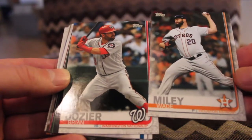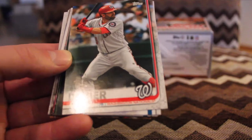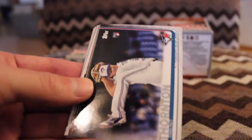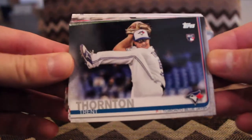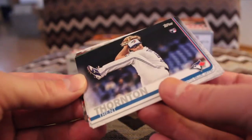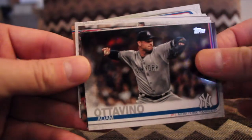Already out of the first four cards we have two World Series participants. I like the Astros a lot so it's hard not to root for them, plus I will be in Austin, Texas for the duration of the World Series — flying down tomorrow, not for that, for work. Trent Thornton, rookie card. Miguel Castro, Adam Ottavino.